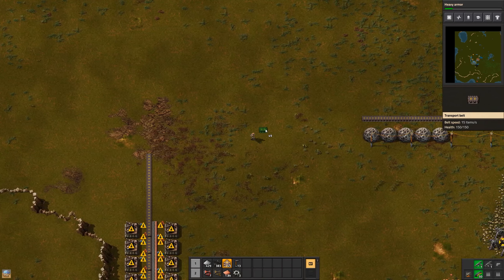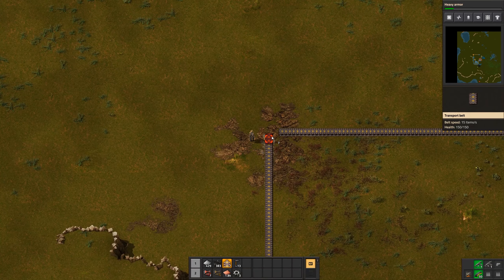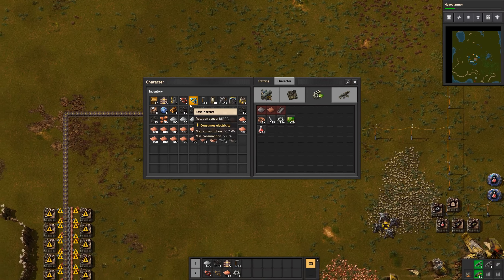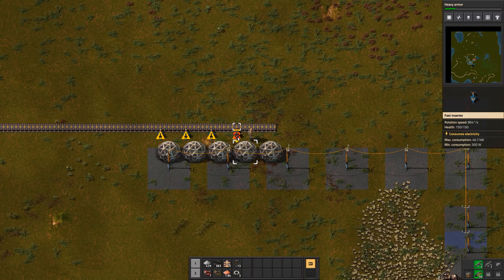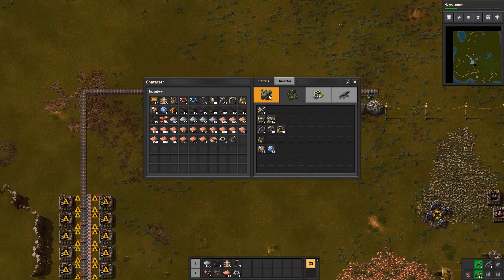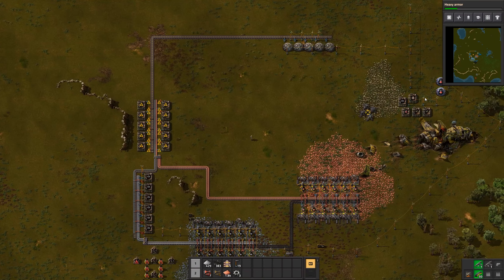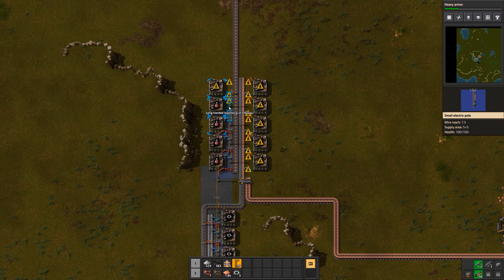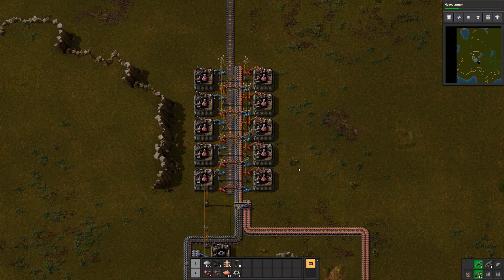There's a mistake here - I hope I have enough belts for that - it works out. Now here we just need some inserters. We actually already have some energy but we're going to get rid of the smaller poles in the future once we have the larger poles. We need so many more assembly machines - that's working out alright. Let's connect it to the power network.